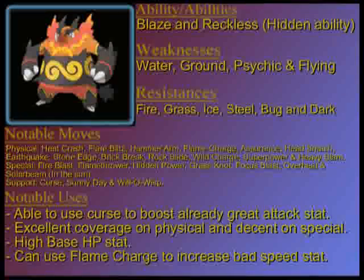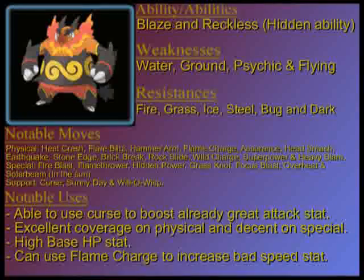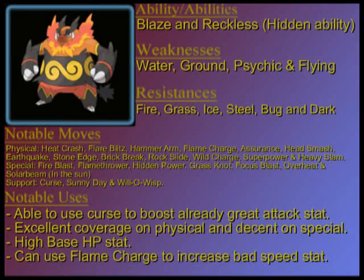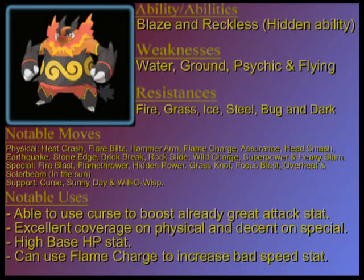As for the support move pool, there are only three moves I think are worth mentioning. Curse, which I've already talked about. Sunny Day. And Will-O-Wisp, which is actually very good if you want to build Emboar to be a defensive pivot. So Will-O-Wisp is definitely worth using if you're doing that. It can also learn Flame Charge to boost its bad speed stat, and it's got excellent coverage on the physical side.